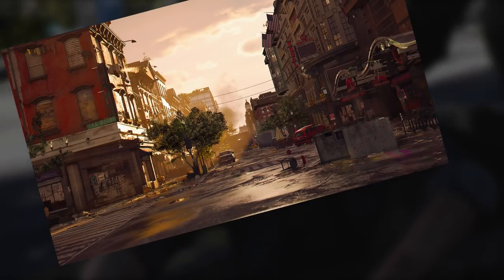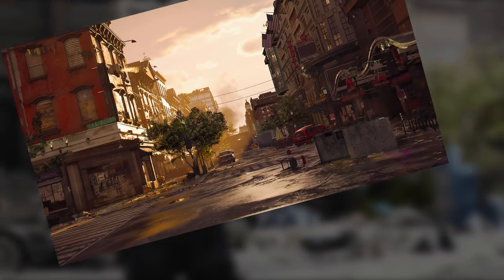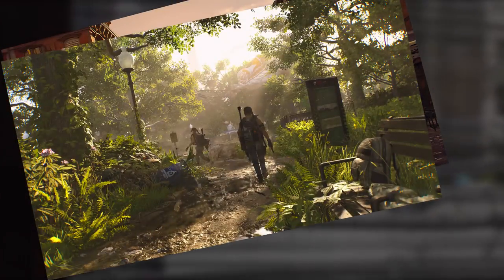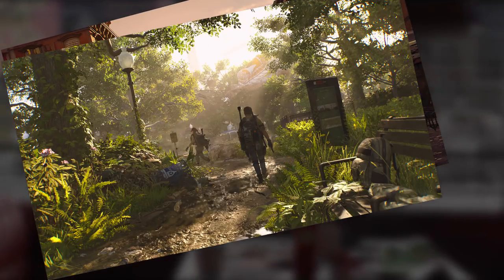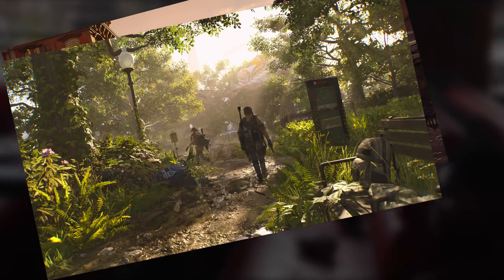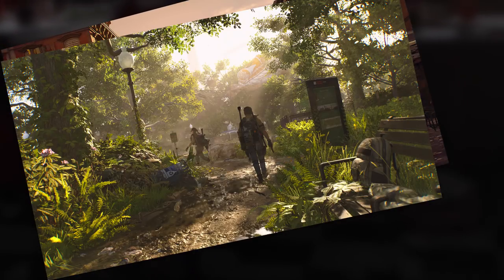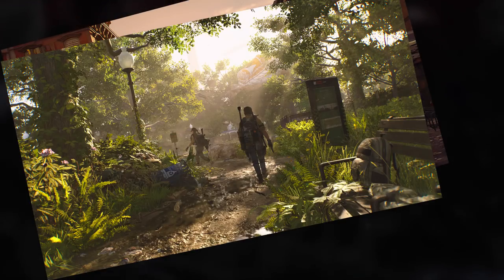According to Massive there are six environments, though I could only find five — perhaps it depends on how you look at it. In the top left we have Georgetown, which is very rural with low buildings and a bit of greenery. Below and to the left is Roosevelt Island, a separate island completely covered in forest. This is where you'll see a large part of the greenery Massive promised, and interestingly, we can use the trees for cover, which adds a new twist to the cover mechanic.